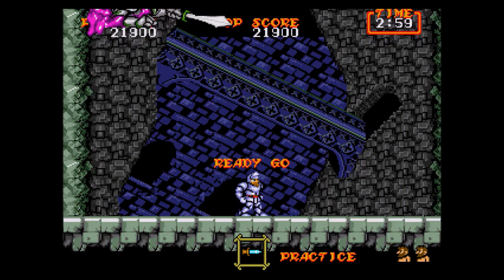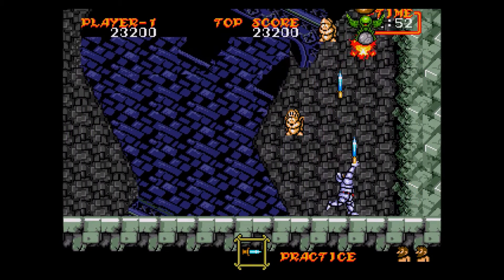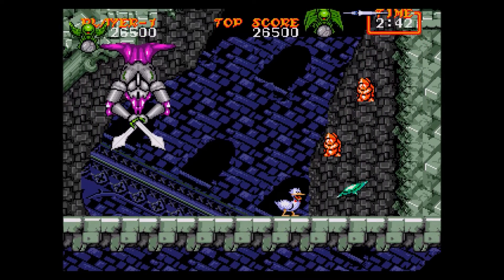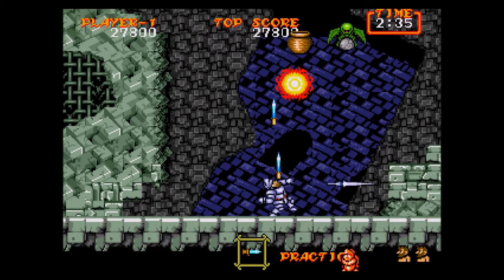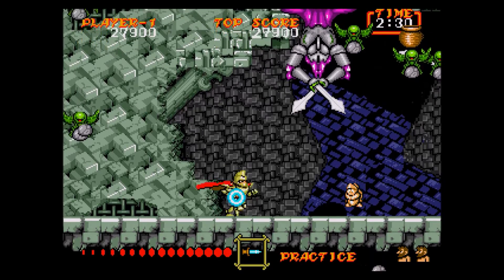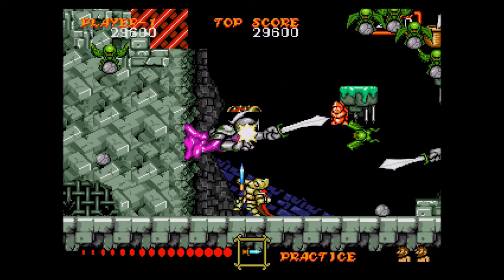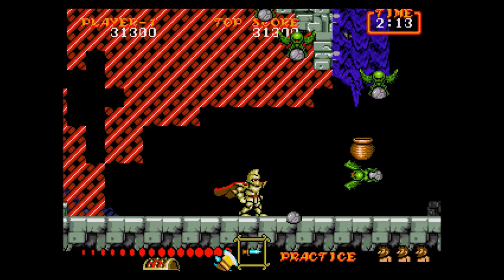Level three is the upscrolling one, and it's way harder than the Master System version because of the amount of enemies you have to deal with. These guys with swords hang on the wall, but in this version once your platform reaches them they start crawling onto the platform toward you. You can't just ignore them — you have to deal with them, whereas in the Master System version you could just wait for the platform to surpass them.